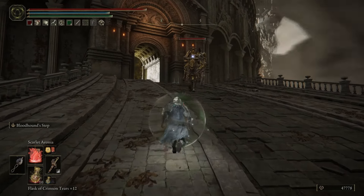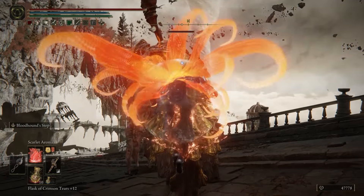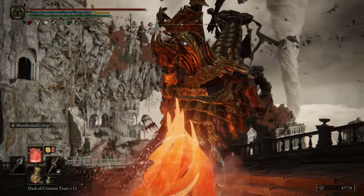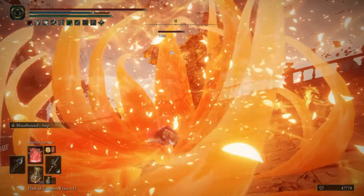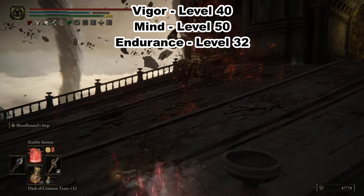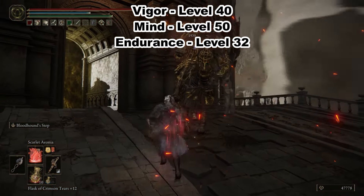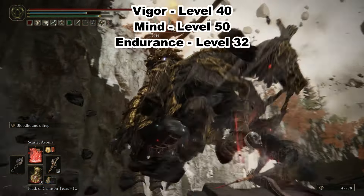The amount of levels that you're going to be able to put into things like vigor, mind, and endurance will probably vary slightly depending on what level you currently are in the game. But at a minimum, I would say you should be reaching the soft cap for vigor, which is level 40. For mind, you should definitely be putting in at least level 50. And for endurance, you should try and get to at least level 32.